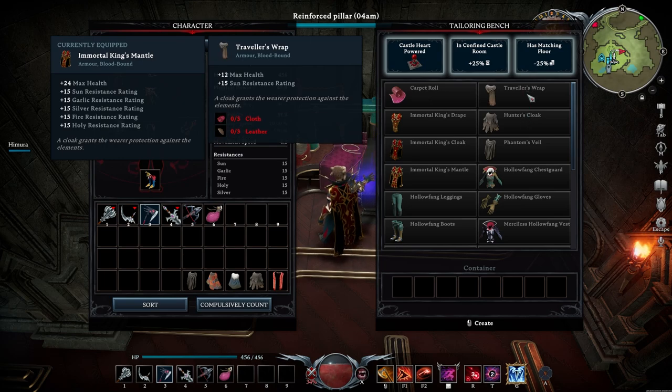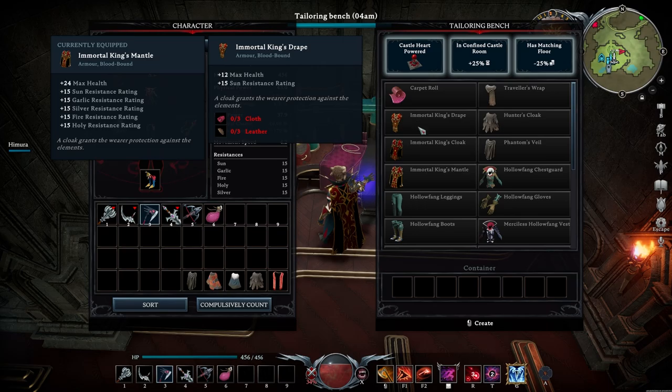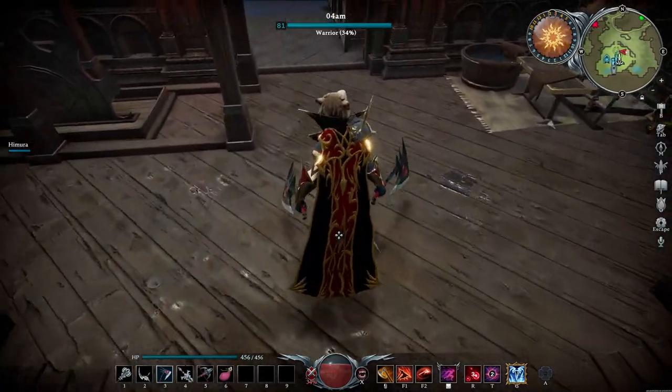So the normal cloak is the Traveler's Wrap, the DLC one is the Immortal King Drape. Then we have the Hunter's Cloak and Immortal King Cloak, and the Phantom's Veil and Immortal King Mantle. They are exactly the same - no different stats, but they do look a little bit cooler, especially if you're wearing some red armor.